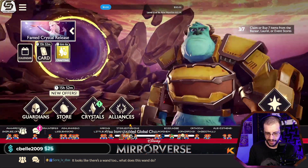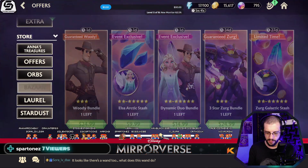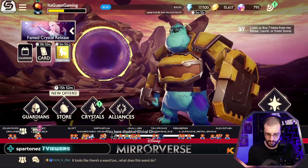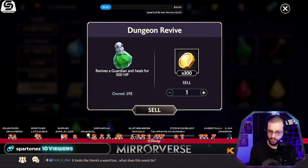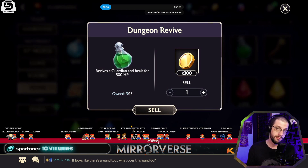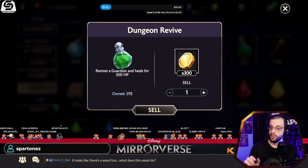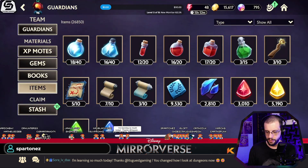Let's go to items for a second, then the store. Let's see if there's anything good to grab from the bazaar. Of course, nothing. We've got dungeon revives, so I'm not going to get them. Let's look at the dungeon items themselves. I've got three dungeon revives - if you're in the middle of one of the floors, you do a battle and your guardians die. If one survives, you can continue through the dungeon, but you've got to bring them back to life. That's what the dungeon revives do.